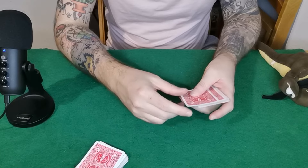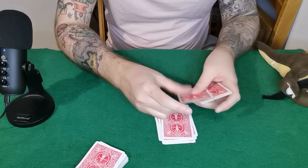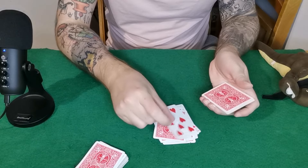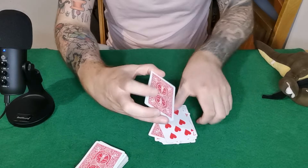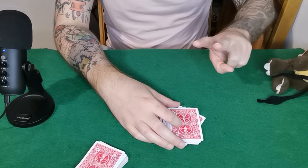They spell seven of hearts — S-E-V-E-N-O-F-H-E-A-R-T-S — and the very next card will always be their card. Hope you guys enjoyed it! If you did, please don't subscribe — Theodore would appreciate it. Until next time, peace!